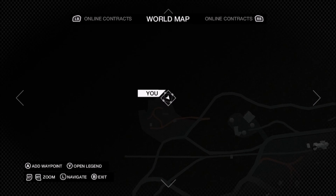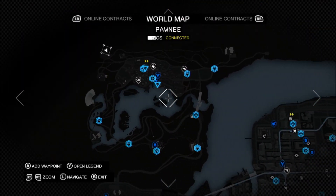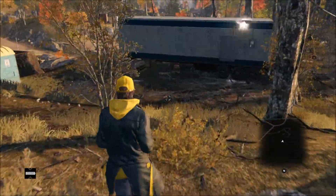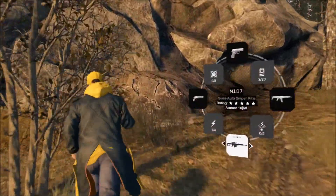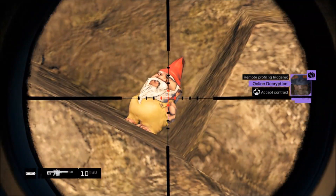When you come to this location here on the map, you don't need a sniper — you want to come up this hill, as I've shown you just then. You want to come up here, run straight up here, and then get your sniper rifle or any gun, and there's literally a garden gnome hiding away behind this little chipped rock.